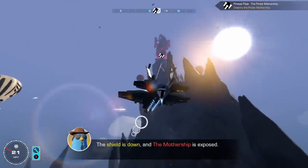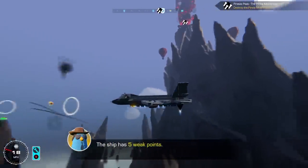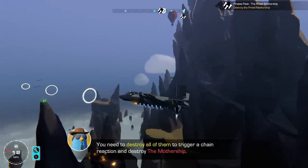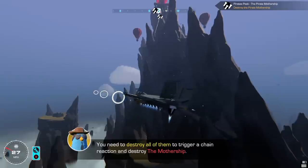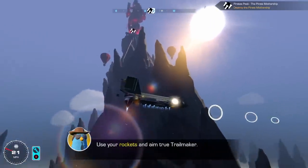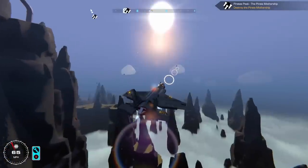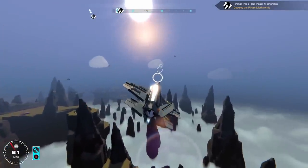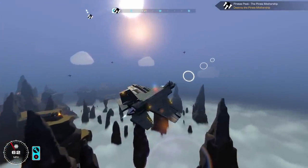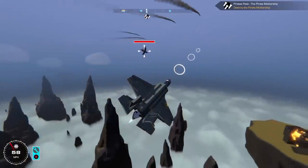The shield is down and the mothership is now exposed. The ship has five weak points. You need to destroy all of them to trigger a chain reaction to destroy the mothership. Use your rockets and aim, Trailmaker. We gotta make sure we kill all of the pirates — these three planes are going down as well.